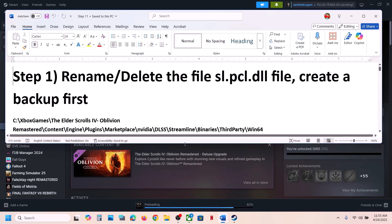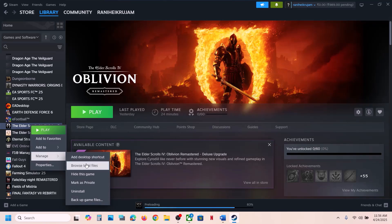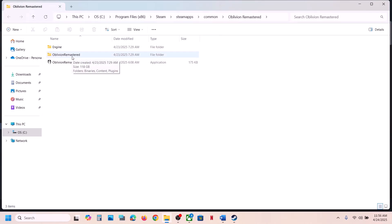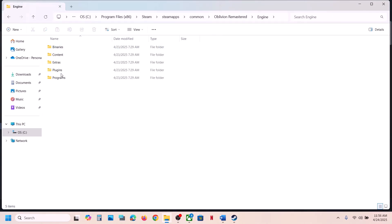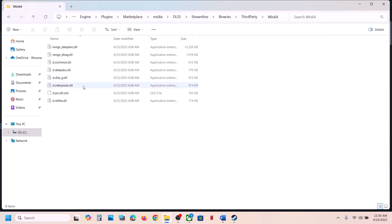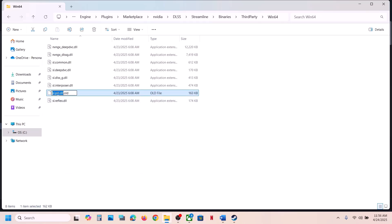Go to the game installation folder — make a right click on the game, select Manage, then click on Browse Local Files. Open the game folder, then the Engine folder, then the Plugins folder, then Marketplace, then the Nvidia folder, then open DLSS, then open the Streamline folder, then Binaries, Third-Party, Win64. Here you will see the file SLPCL.dll.